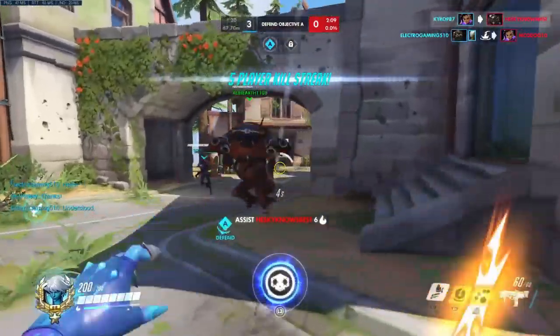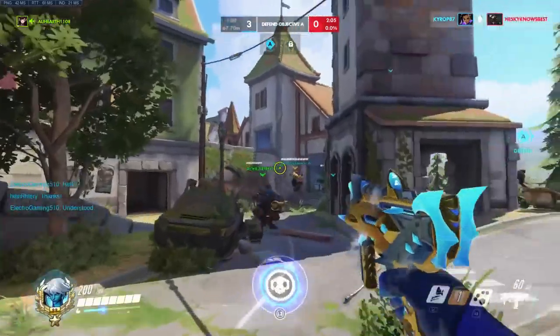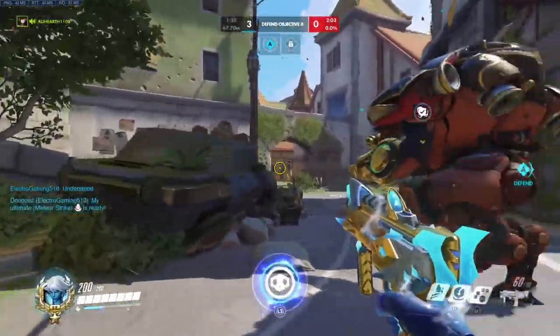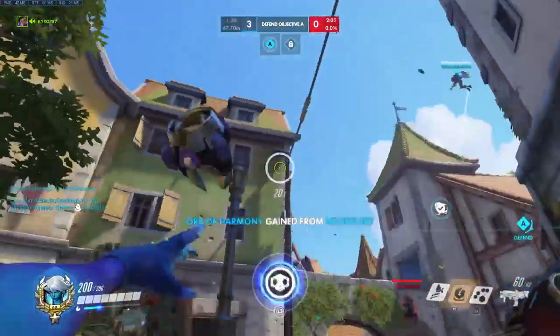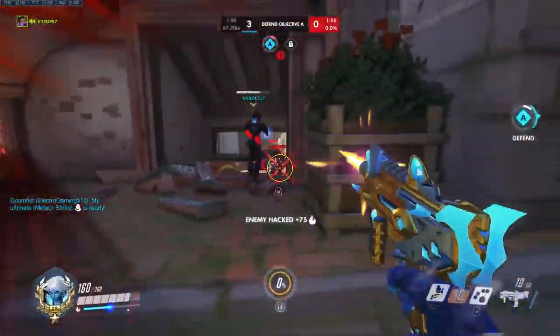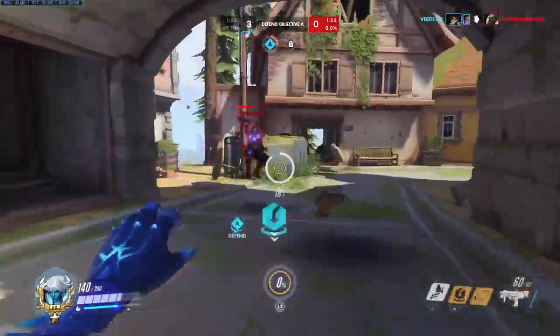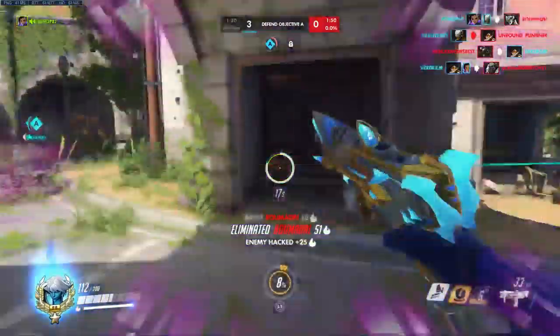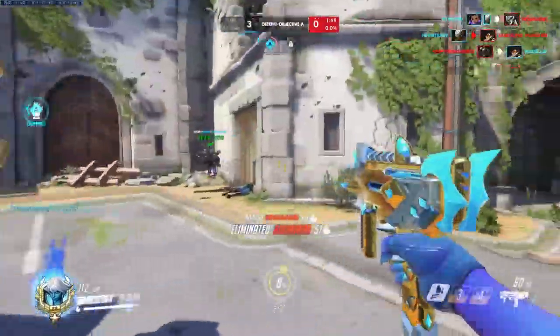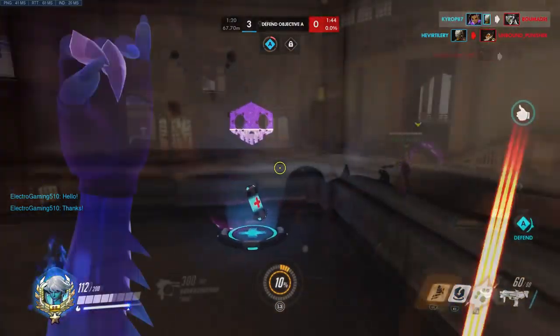Those are two team-oriented tactics for dealing with an effective Sombra. Now I'm going to give you specific heroes that are natural counters to Sombra. McCree isn't on this list because, just like against Tracer, it's all about the flashbang or needing really good aim — which is a lot to ask from everyone. These are heroes where you don't have to try that hard and you will make Sombra's job much more difficult. I picked at least one hero from each category.